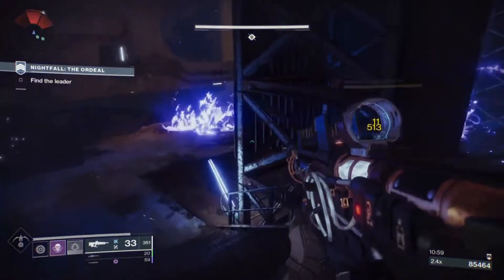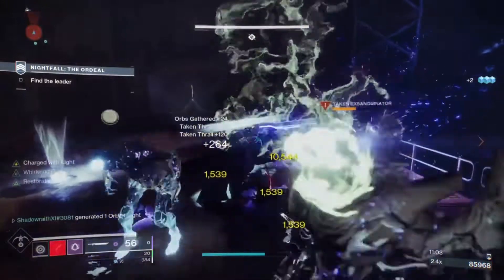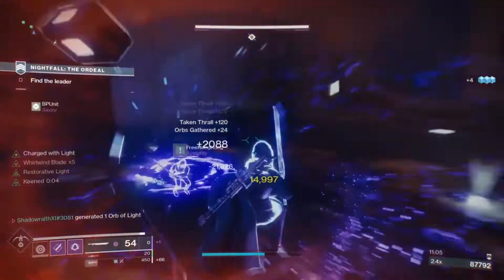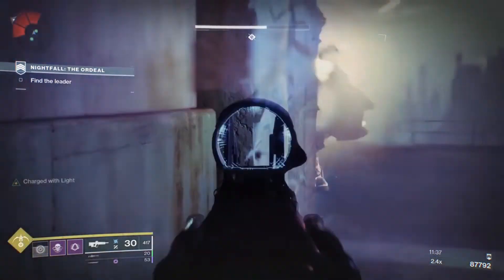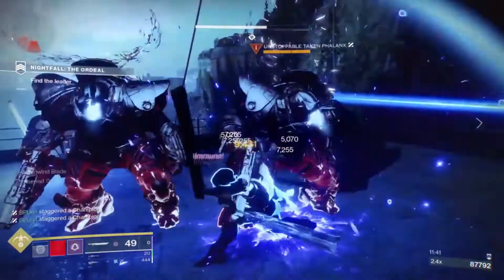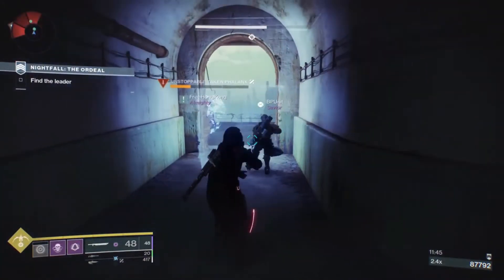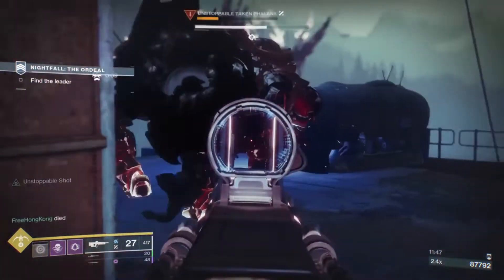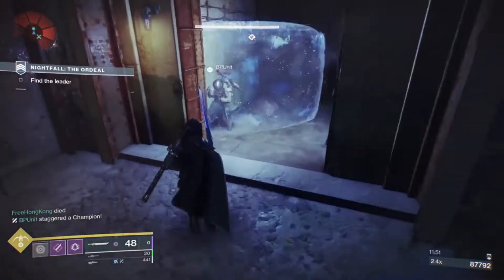A couple of overall tips: you want to try to double up on the anti-champion perks — so two people running anti-barrier, two people running unstoppable, or two people running overload. That way, if one of your team members goes down, you'll still have one other person who can help deal with that particular champion type. Ideally, you'll have at least one weapon to cover each shield type, if not two. Two is sometimes not necessary, but definitely make sure you have at least one.